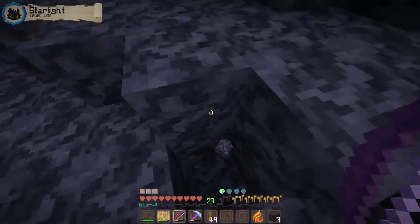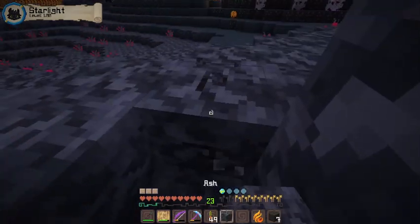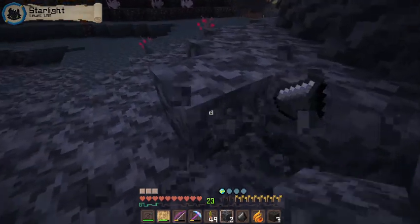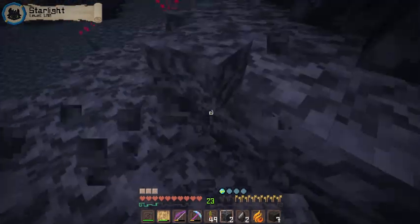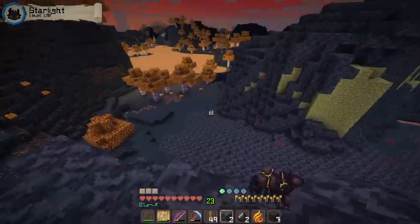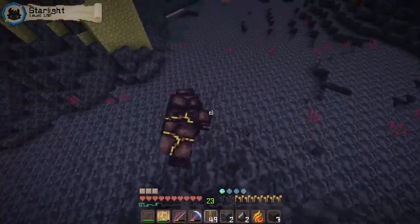This is the fire nation realm guys. What is this stuff? I don't have any of this ash - okay, I'll take it. You can get some flint from ash, so there's a little fact for you guys if you didn't know. This is the fire nation realm, sort of thing, whatever you want to call it.